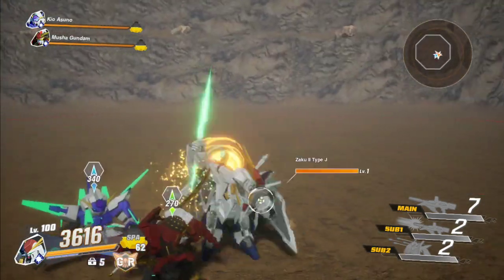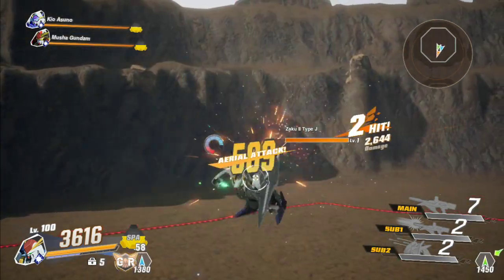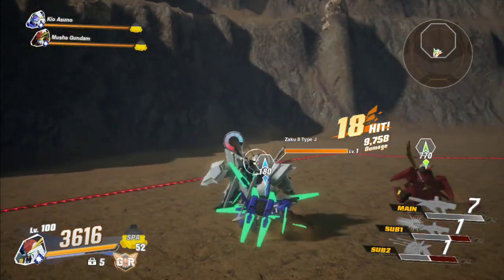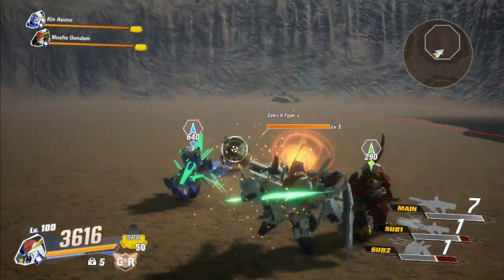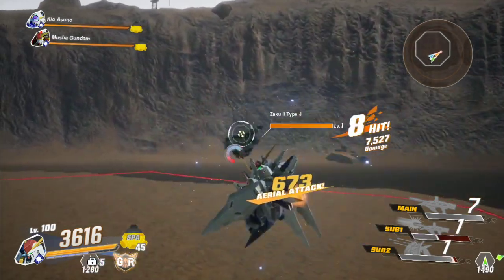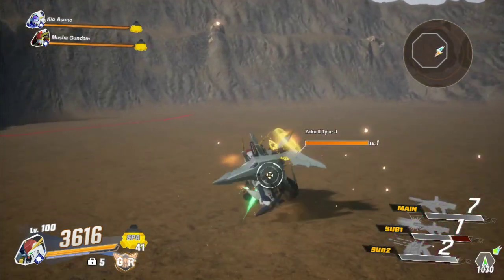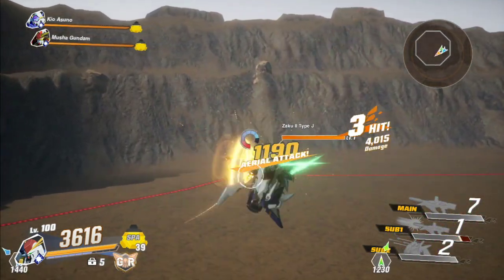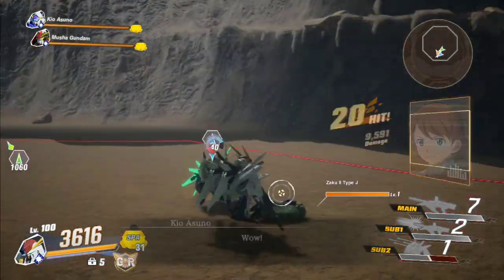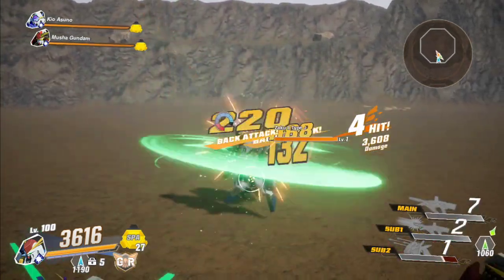Missiles are too slow. Let's try sub weapon one. No, sub weapon two does not work since it takes too much time. Let's try again - hit him with the heavy. Nope, too slow. We're gonna hit him with the heavy again but we're gonna hit him with sub weapon two this time. Nope, too slow.